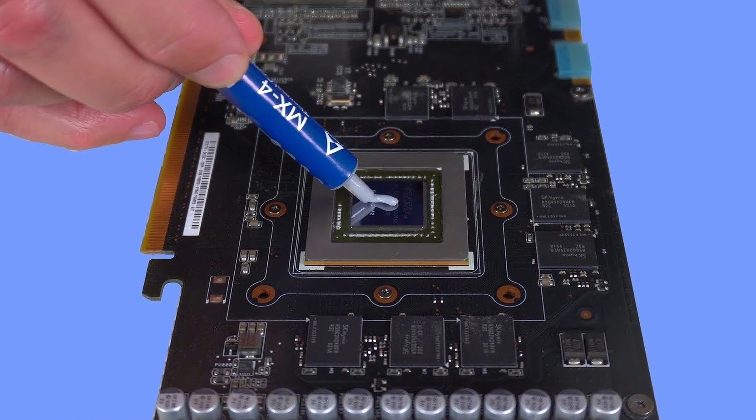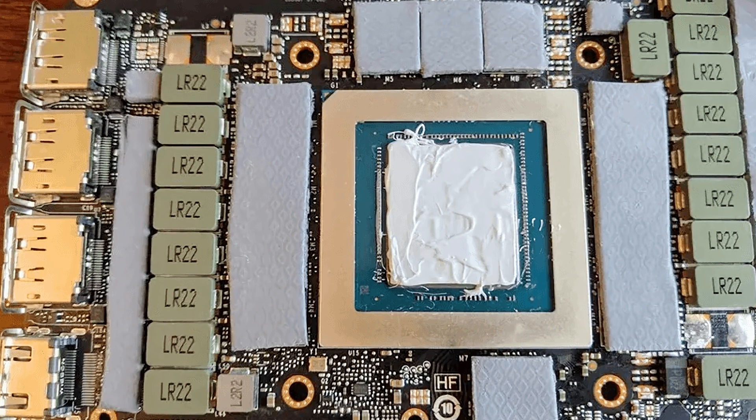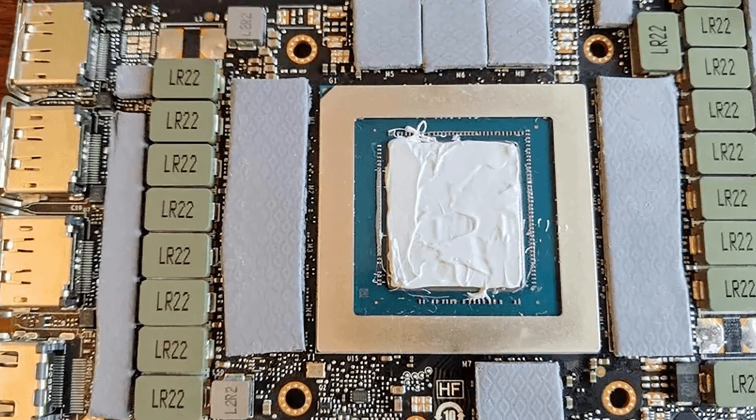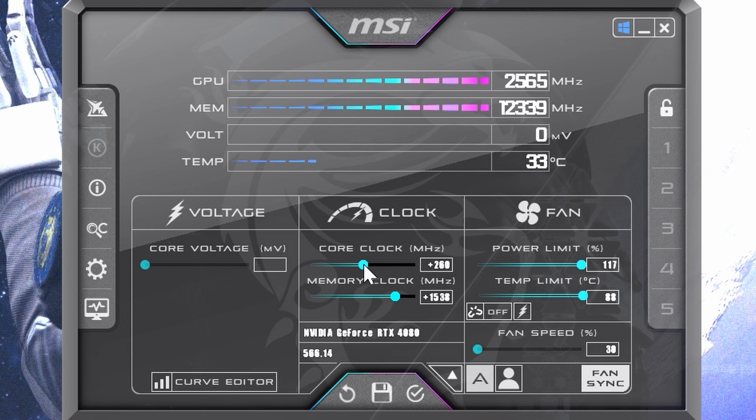Then if it still persists, you can for example take the graphics card apart and repaste it with new thermal paste, or apply some new thermal pads as well. Though that takes a lot of time and requires tearing down your entire card. Another issue could be that if you overclocked it, it could be a bit too aggressive, so you may want to tune down the OC if you've applied any.